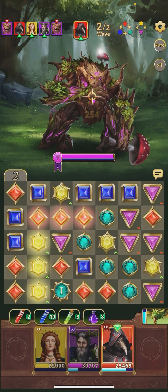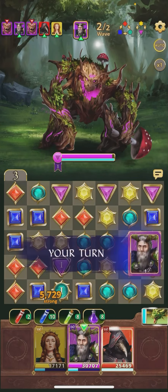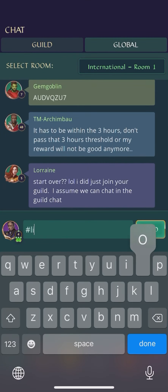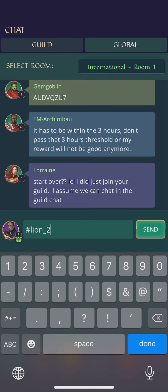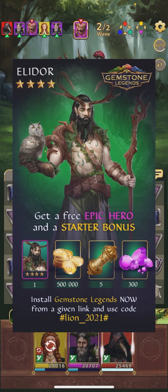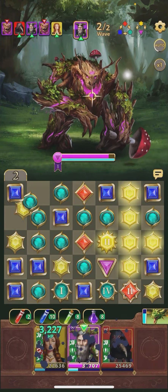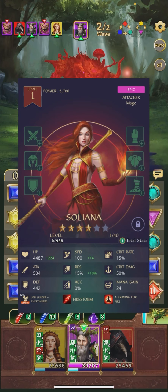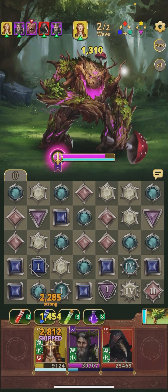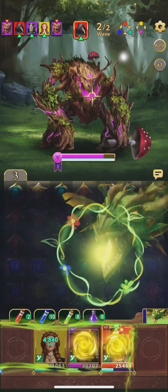But first, join me over in Gemstone Legends. Most of the OG players who got in early on Empires and Puzzles are already over here, because we know it's players who get in early on games like this who are at the biggest advantage. Not only will you help support the channel by using the link in the description of this video, but if you use the code hashtag Lion_2021 hashtag, you will get a free epic hero named Elador along with five more gold scrolls and a bunch of gems and gold coins. Then you'll be able to participate in beginner events to get another free epic hero named Soliana, a bunch of legendary equipment, and a platinum scroll which will give you another free epic or legendary hero. Just be sure to use the code within three hours of downloading the game and after completing the tutorial. And I will see you in Gemstone Legends.